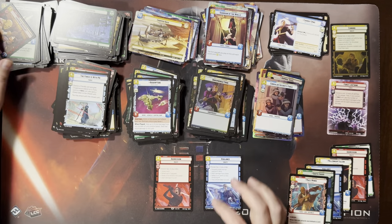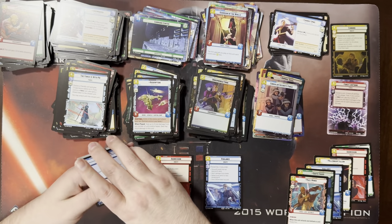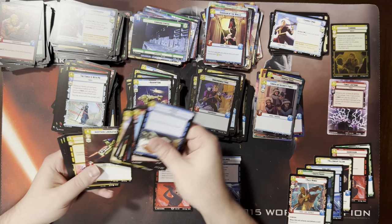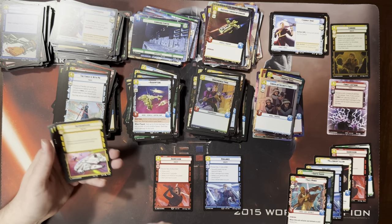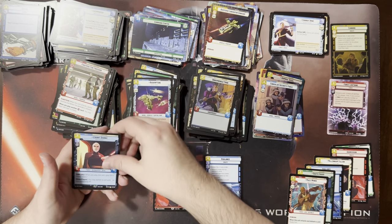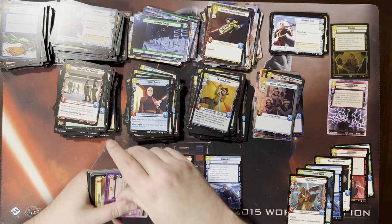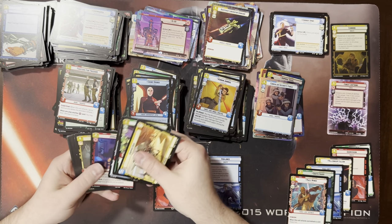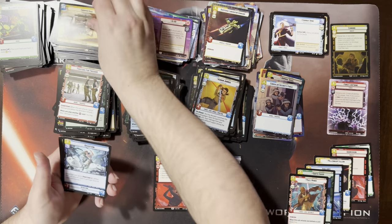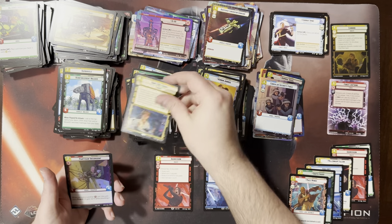Redemption and a foil underworld thug. Hyperspace command center. Another Dooku and a foil cannon. This pack decides whether this is a two legendary box — there's a lot of pressure on this pack. Not a showcase. Not a showcase. It's a two legendary box. That is really bad. Sorry, man. It is what it is — let's turn it around with this one.